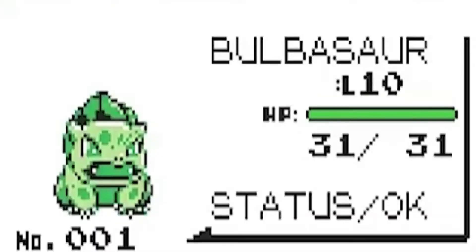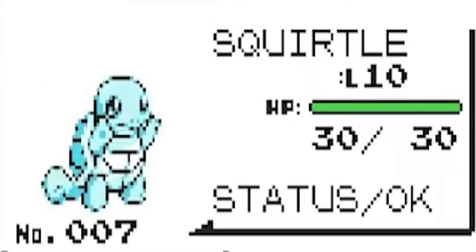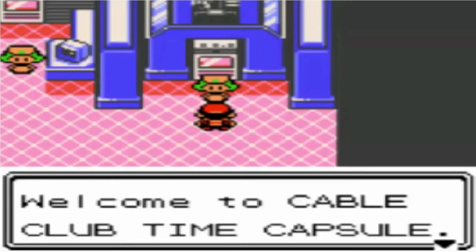Because in Pokemon Yellow, Red, and Blue, you're able to get Jomino, Bulbasaur, and Squirtle.